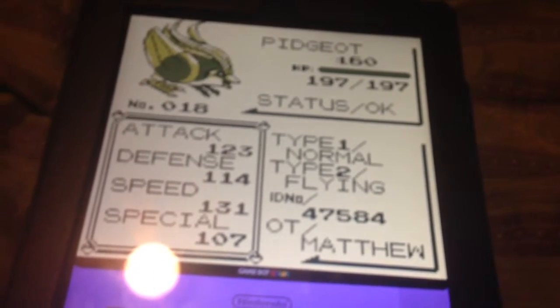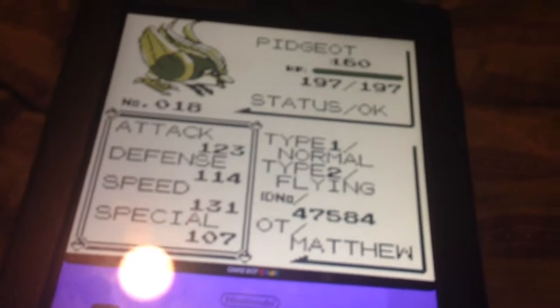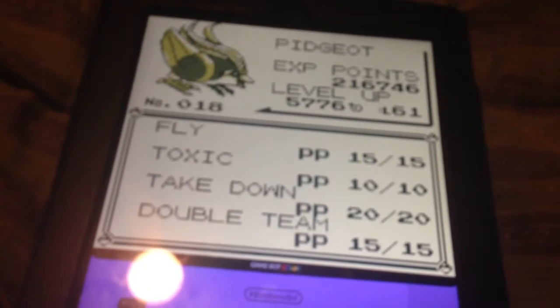Pidgeot, level 60. Normal and Flying type. With Fly, Toxic, Takedown, and Double Team.